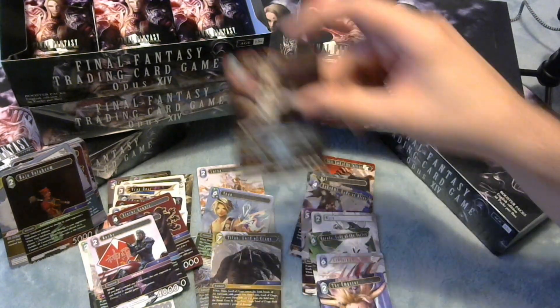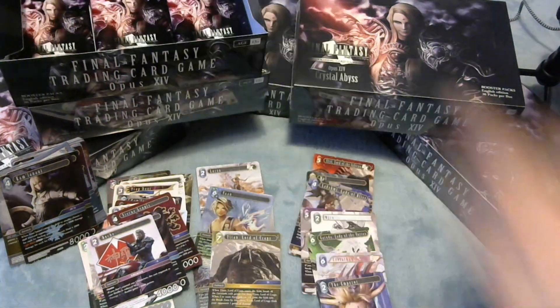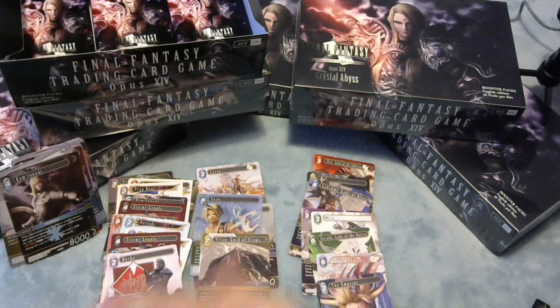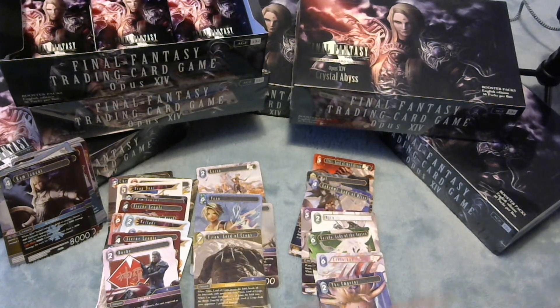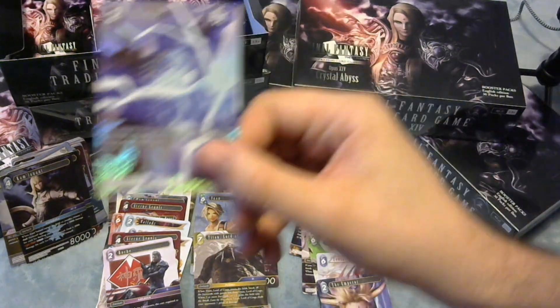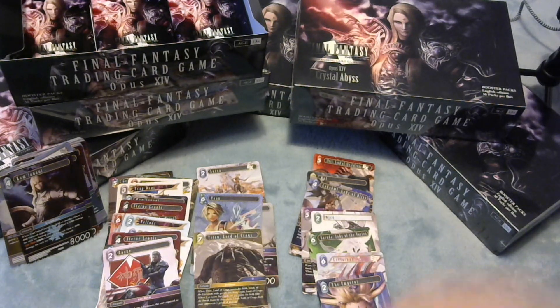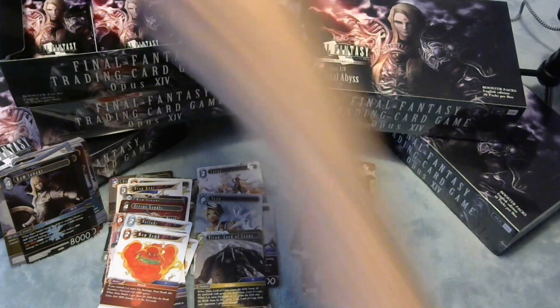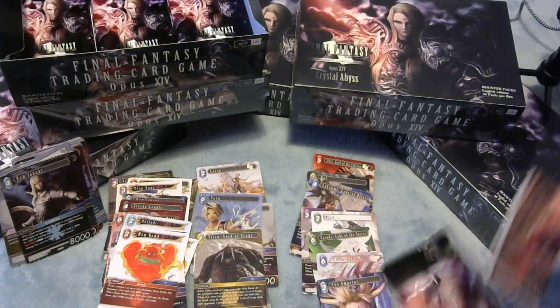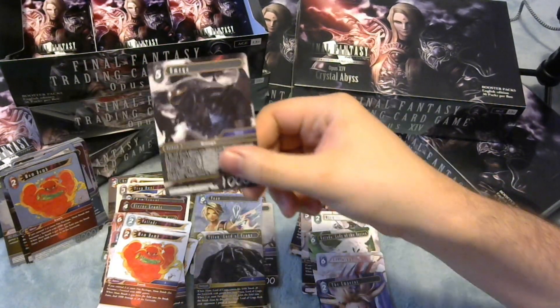We've got a legend Titan and a foil Camlin up - very pretty. Titan is another one of these alternatives to Shantotto. Maybe you want to play the new heroic Shantotto to draw two cards off a backup and then Titan can be your board wipe, but there's a lot of things that can reach 9,000 in power that he's not going to board wipe without significant effort. There's our other full art - Ramu, kind of cat-looking Ramu. Mom Bomb is our hero.